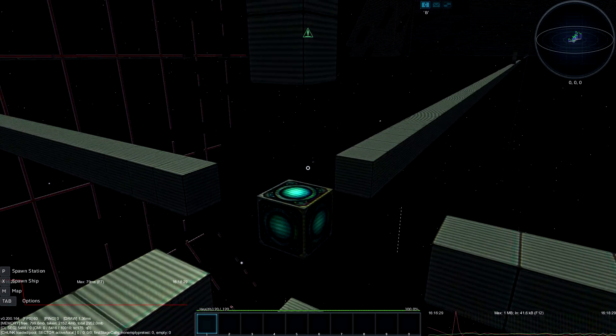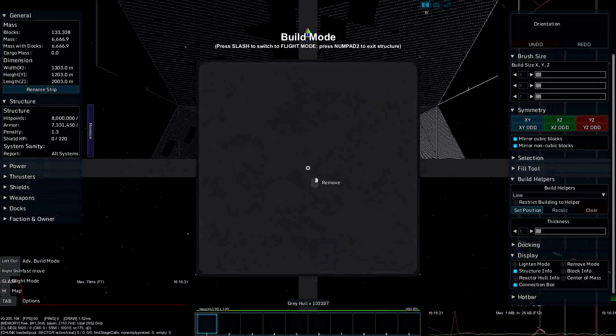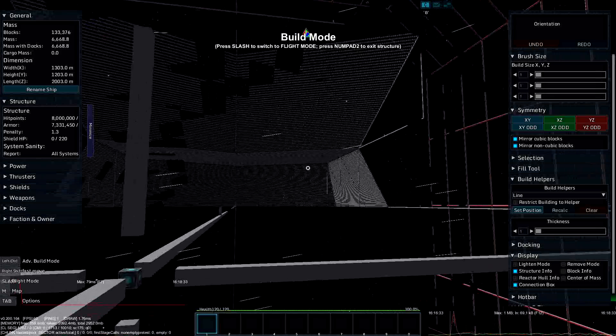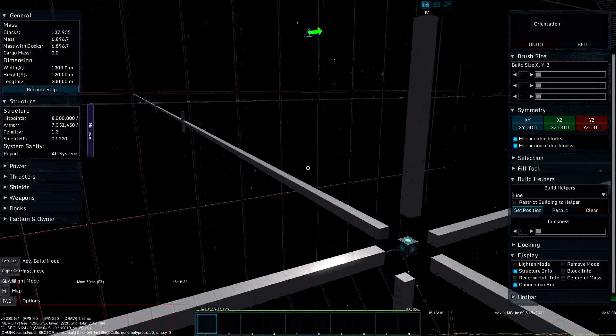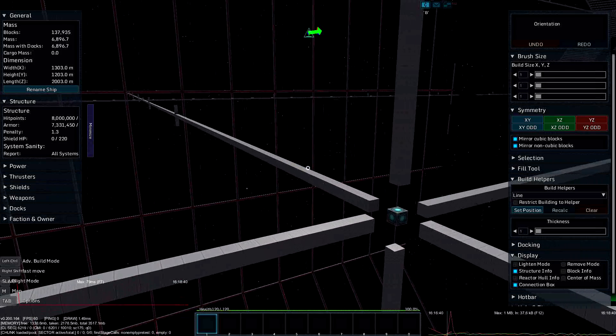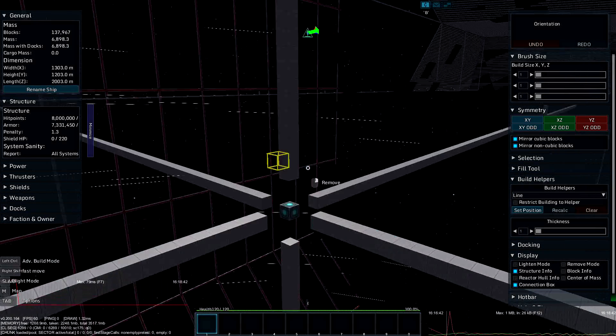A small video about a small visual bug in build mode. You can see we can move in all directions — up, down, left, right, forward, backward — without anything vanishing.